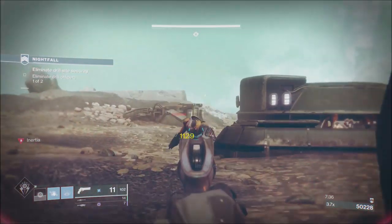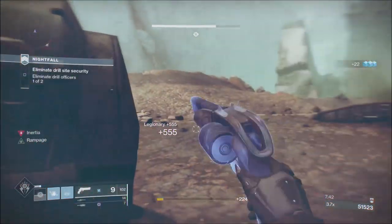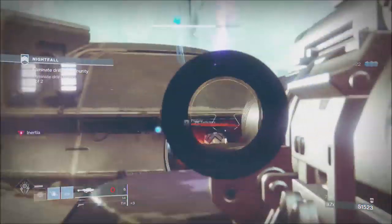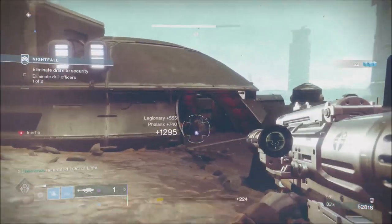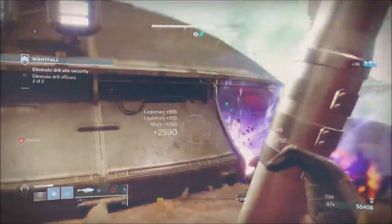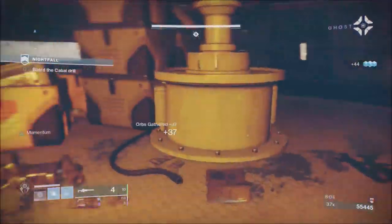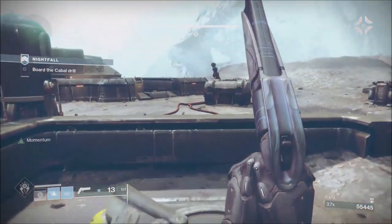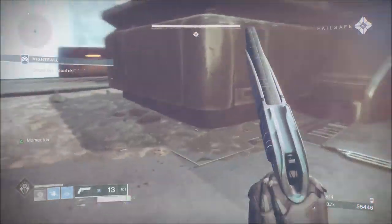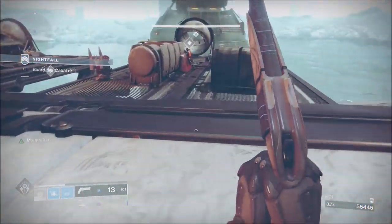With that Cabal guy — it's the exact same with anything with a shield. If you're fighting a shielded enemy, if you break their shield you stun them, and that allows you the opportunity to hit them with your Heavy without them ducking out of the way, because they will duck out of the way. So we break the shield, then we can put a rocket on him — he can't dodge. It's impossible; he's already in an animation mechanic.